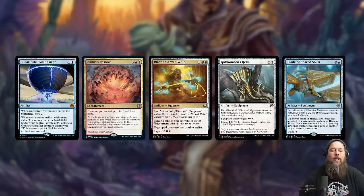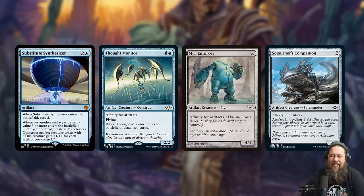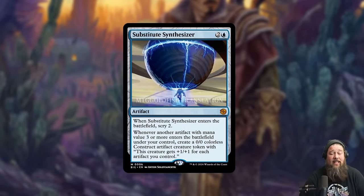Blue-white artifacts in Standard should get way better with this. We also played this super janky Nahiri's Resolve blink-for-mirrored-equipment deck — Simulacrum Synthesizer could be really good there too, because it doesn't say 'when you cast an artifact,' it's 'when an artifact of mana value three or greater enters the battlefield.' So you get Nahiri's Resolve going with some four-mana equipment, blink them each turn, and every time they come into play you make Constructs. It also seems really good in Affinity-style decks — three mana might be too slow for Modern, but you cast things like Mirror Conjurer, Sojourner's Companion, or Thought Monitor and just make a ton of Constructs.